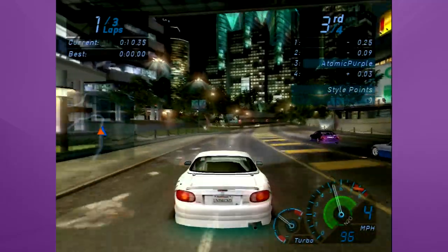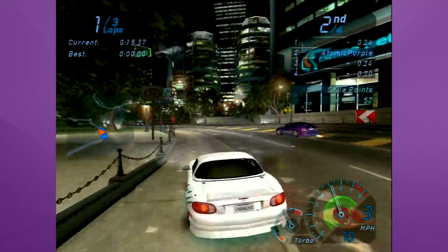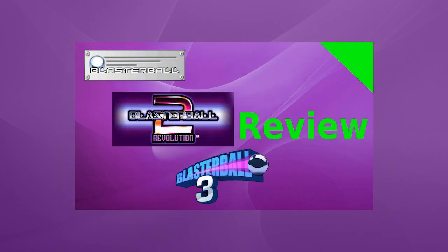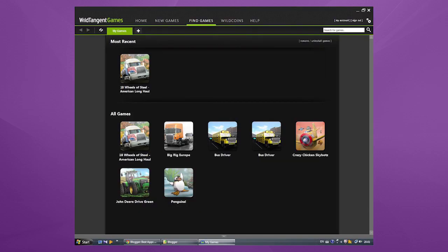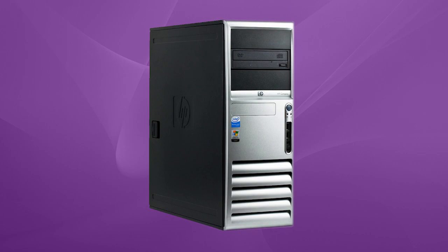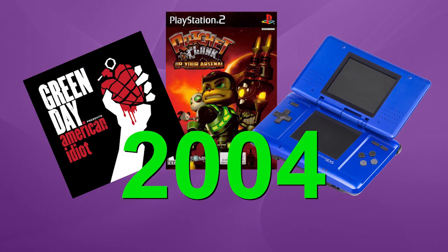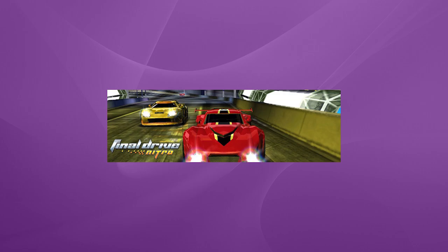Recently, I was replaying Need for Speed Underground, as ya do, and I was reminded of another old Wild Tangent game I haven't thought about in years. I've already talked about Wild Tangent in my Blaster Ball video, but just to recap: this is the developer-publisher who partnered with Dell and HP to have trial versions of their cheaply developed casual games come pre-installed on low-end computers. In 2004, they released a racing game best described as a budget Need for Speed Underground clone, called Final Drive Nitro. Let's take a look at it, shall we?